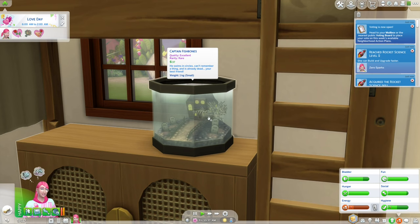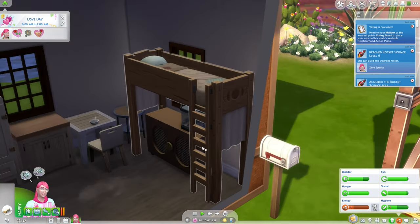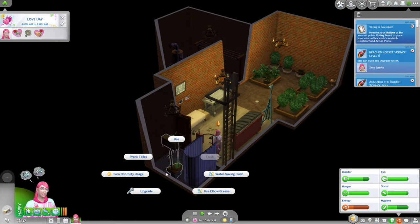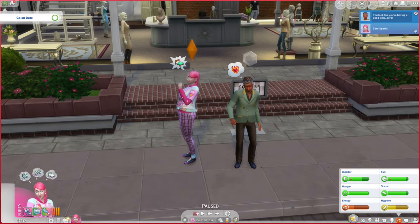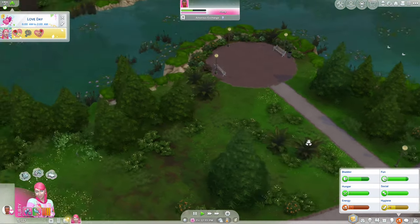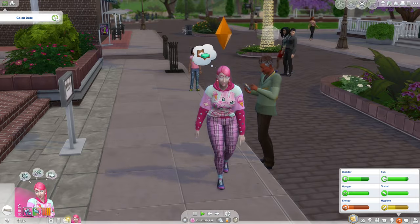Zero doesn't like rocket science — this is going to be really fun. Why are you in your hot weather wear? If you get this little fish bowl thing you can actually purchase a Captain Fish Bones, which is a really rare fish that's hard to get when fishing. Why are you going to bed? I understand you're tired but we have mold down here so take care of that first. The toilet is also dirty. Hey Zero — it's me Brody, do you want to go out on a date?